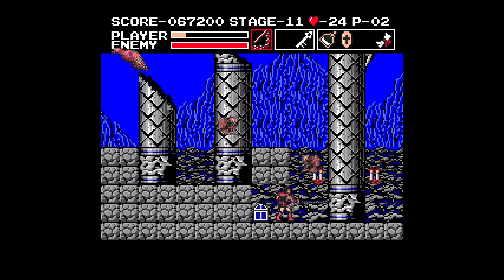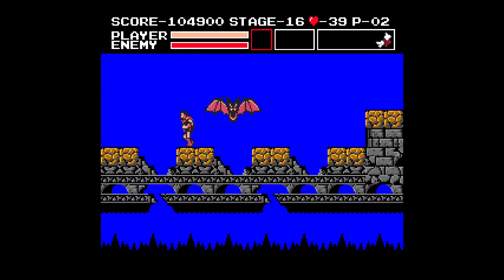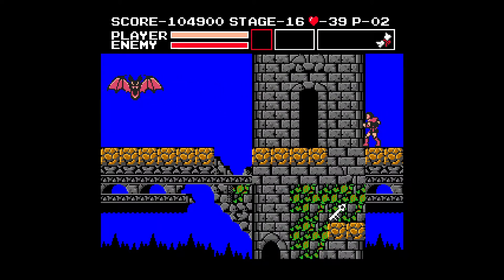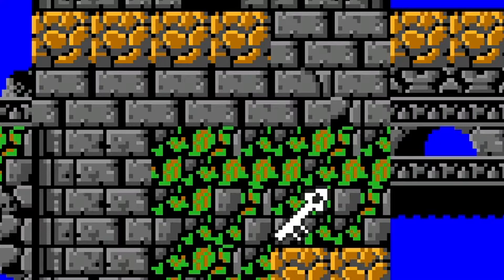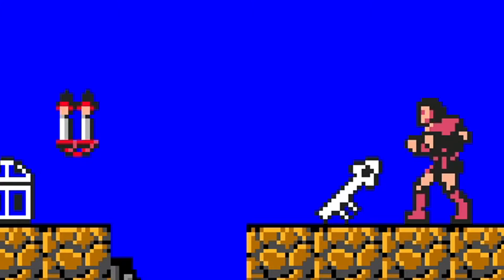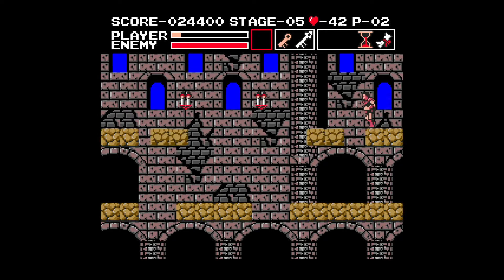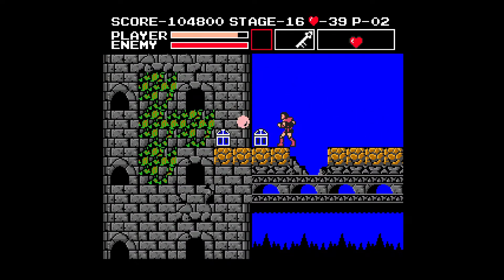Near the end of the game, they kind of gave up. Stage 16 has two pathways. Going through the bottom one, you eventually find the white key, but it's in a location you can't get out of - so getting it practically softlocks you and forces you to die. If you keep going, you reach the end of the bottom pathway and find another white key. Up until this point, every stage only had one white key, so breaking this rule right near the end is absolutely ridiculous.